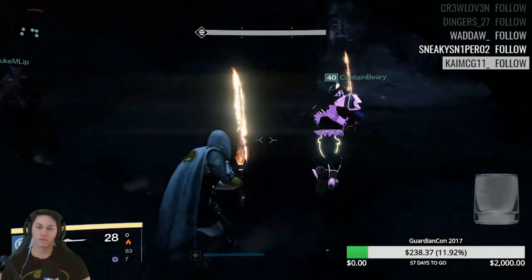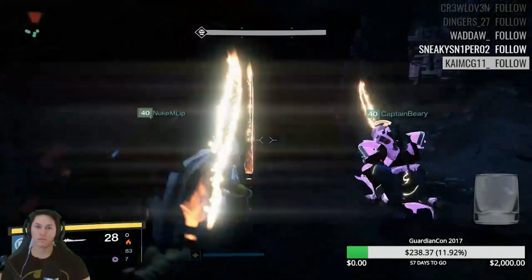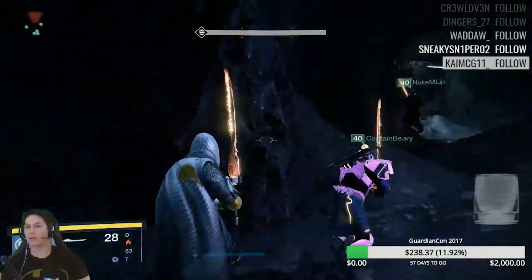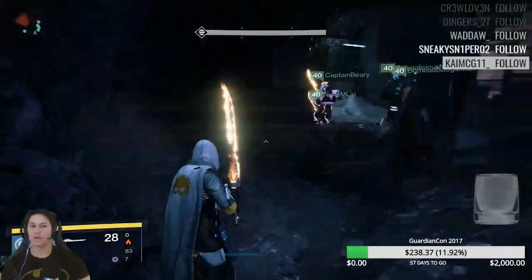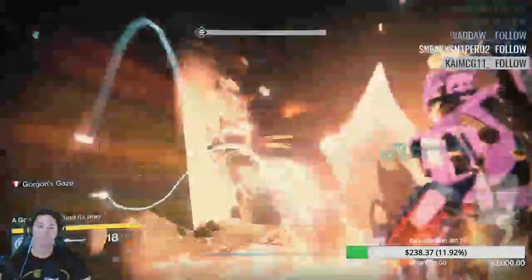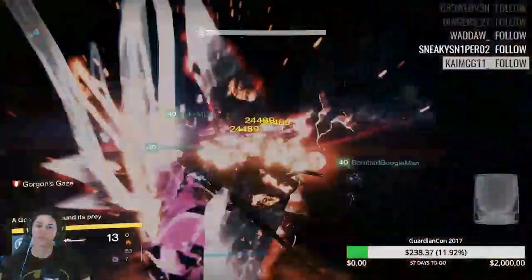Dart Drinker - not so much. I saw some of the people trying to use Dart Drinker and something happens every now and then when using it. The Gorgons just spawn somewhere else, they get knocked back. Raze Lighter does kick them back a little bit, but not like Dart Drinker - it does some weird glitchy stuff every now and then.